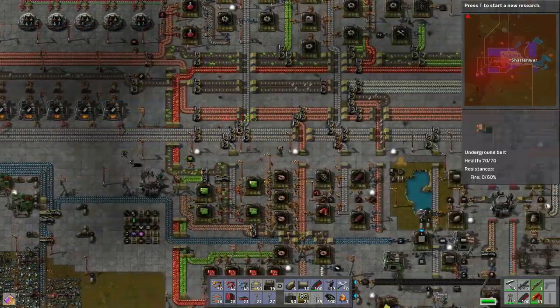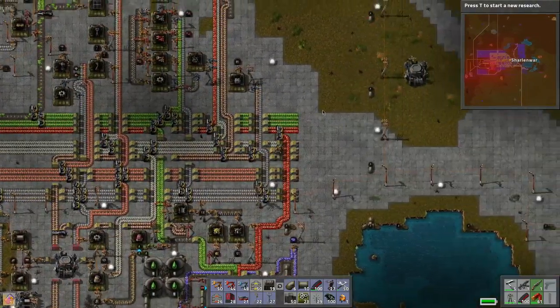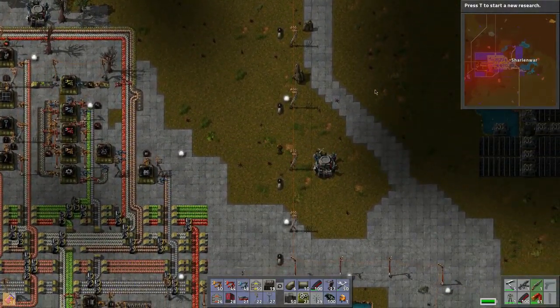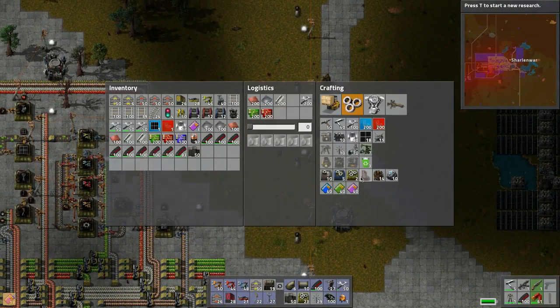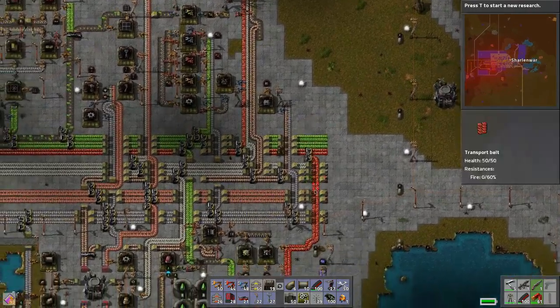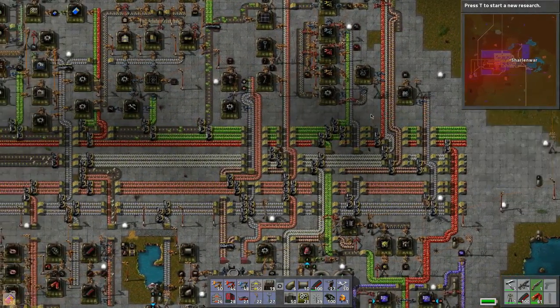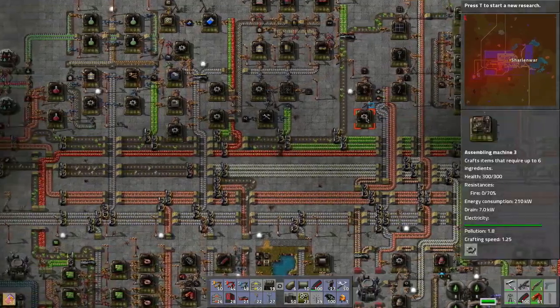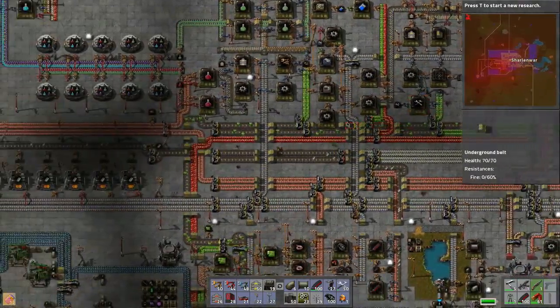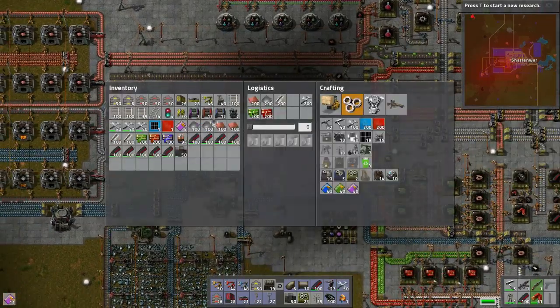We're going to figure out an assembly system as well. I think down here at the end we'll create a spot for making all three productivity modules, because you need to have them upgraded for the end-game stuff anyway — or at least you used to. Not sure about it now.